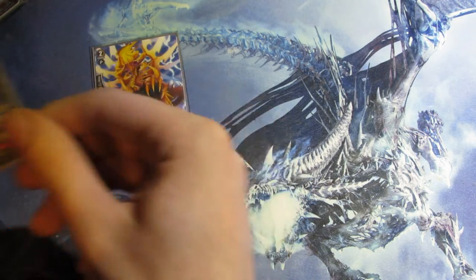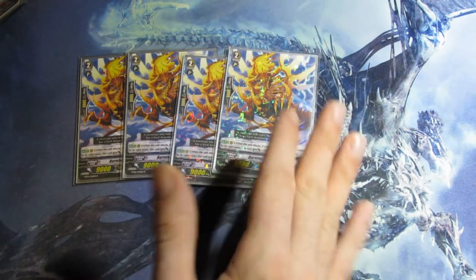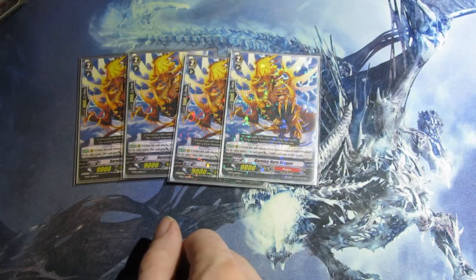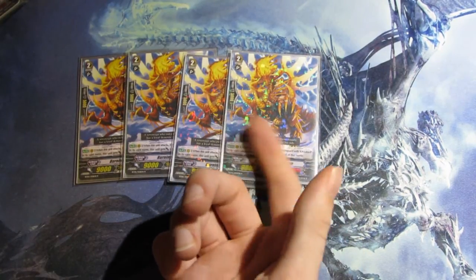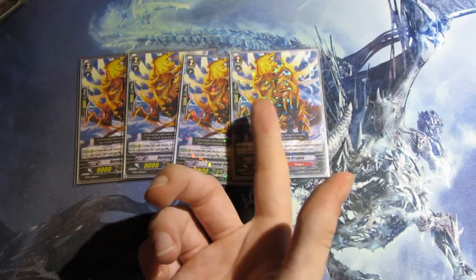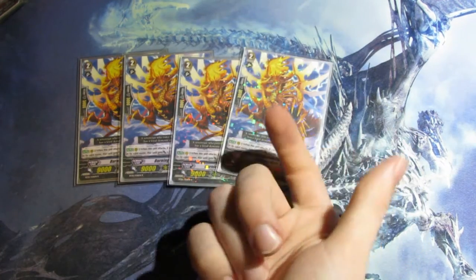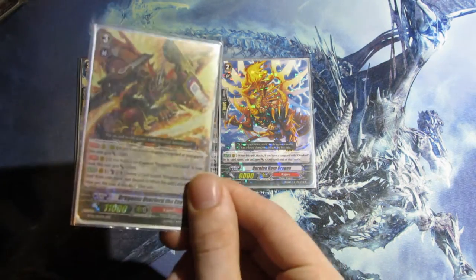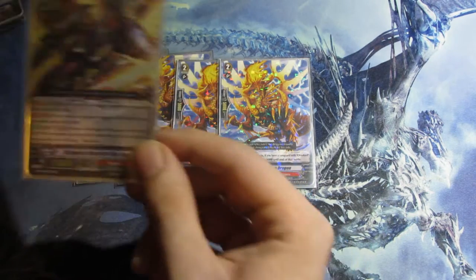Next, the grade 2s. Of course, I run 4 Burning Horned Dragon. I know some people run this at 2, or 3, or not at all in a Dauntless build with the End. But eventually my Vanguard's gonna be the End, and if I break ride mid to late game I want to hit better columns with rear guards. He's the 12k attacker for the End — if your Vanguard has Overlord in its name, he gets 3k when he attacks. Works for the End, not Dauntless, but still very good.